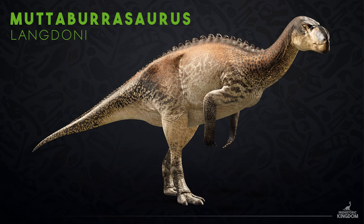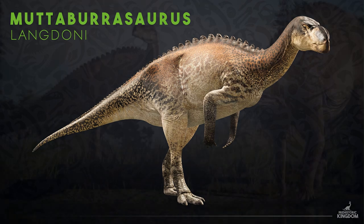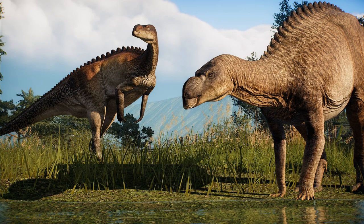Muttaburrasaurus langdoni — this iconic Australian dinosaur lived during the early Cretaceous period, measuring in at around eight meters long. Despite walking on only two legs, Muttaburrasaurus can be seen adopting a quadrupedal stance while drinking or going to lay down. This animal is best characterized by its large protruding nose, giving way to some particularly snuffly vocalizations and snorts. Muttaburrasaurus will be making its way into parks once update nine is released — one of three species being added in that update, which will be focused on the grasslands.